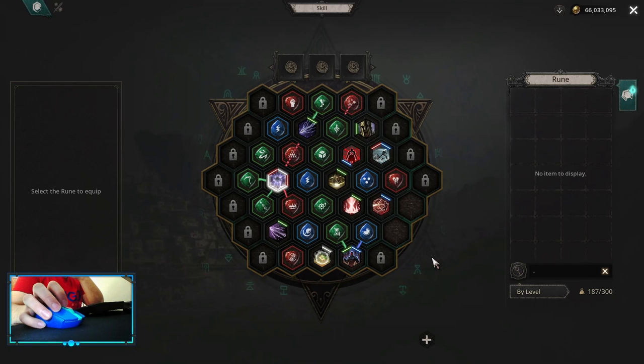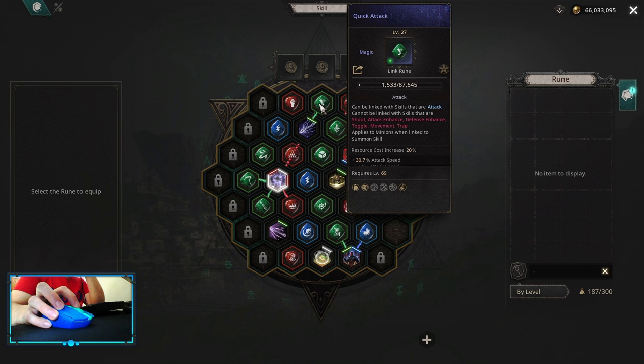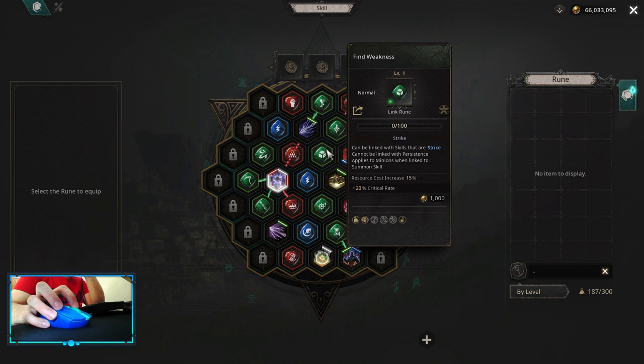The skill board should look something like this. Let's start with Lightning Arrow: it's additional lightning damage, Confidence, Quick Attack, Split Projectile, Find Weakness. If you need more map clear and you don't need that much critical strike, you can pick up Chain instead of Find Weakness.